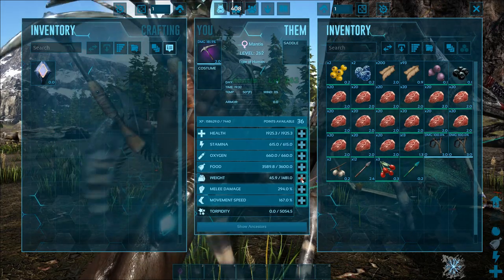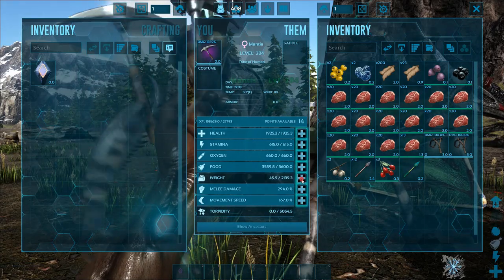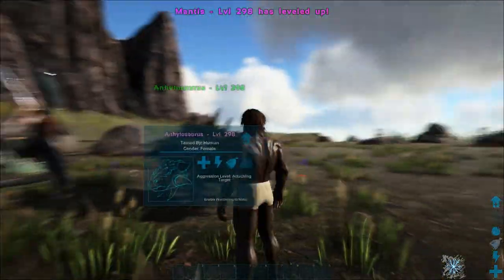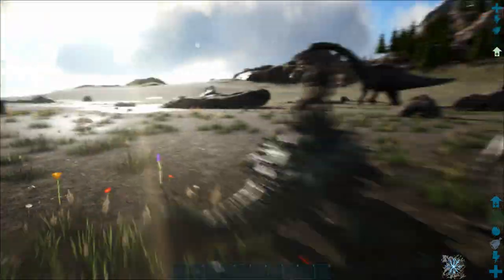You're going to need something that can actually hold some weight. This Mantis can hold 2500 pounds of weight. What we're going to do is go hit some of these rocks and see what kind of metal returns we're getting.